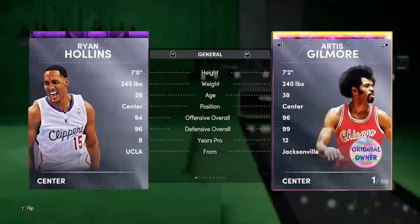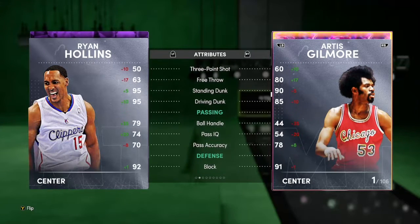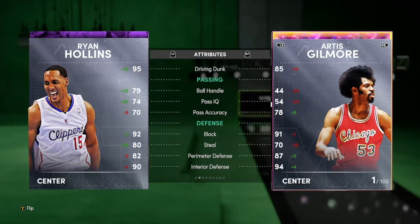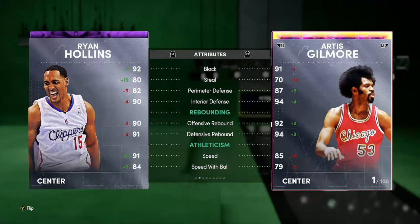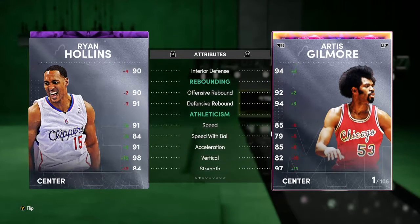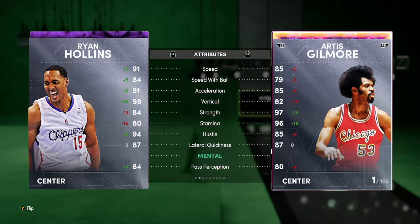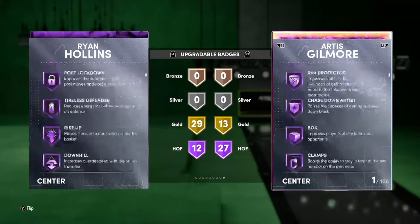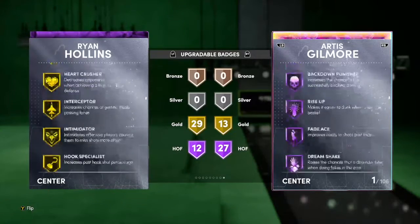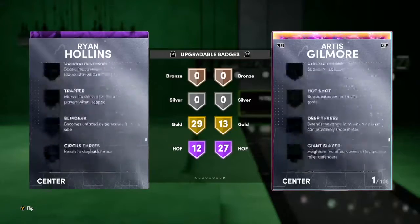Last we got Ryan Hollins, 7 foot, 94 offense, 96 defense. 88 draw foul, 80 mid-range, 53 three so he would already be non-usable offensively. 95 driving dunk, ball handle is a 79 so with a shoe and a coach he could technically speed boost. 92 block, 80 steal, 82 perimeter, 90 interior, rebounding in the 90s, 91 speed — great for a center. Badges: 12 Hall of Fame with 29 Gold. He does not have Clamps in Hall of Fame, only Gold. I would definitely add Dimer on this card.